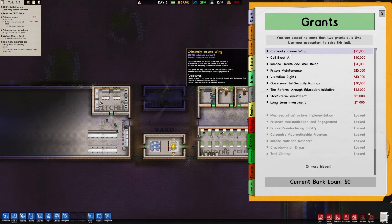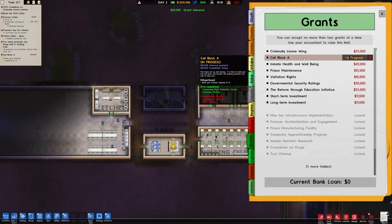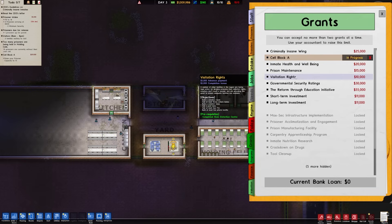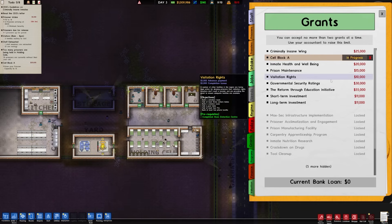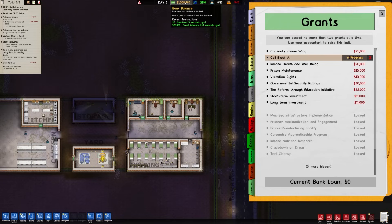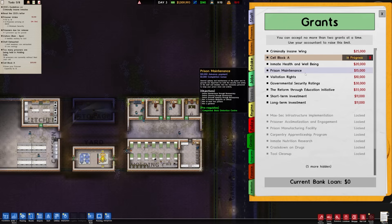We can go ahead and start the process of getting these grants so we know what we're supposed to be looking at. Cell block A is an easy one — that's probably one of the first ones we should be doing. Health and wellbeing is going to require doctor stuff and an office for a psychologist, so that's probably a separate building. Visitation rights — something we can put in once we have actual cell blocks. Governmental security ratings requires dogs. Investments — don't really care about the money right now since we started with a million bucks. That's probably a good spot to leave it for right now.